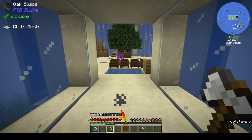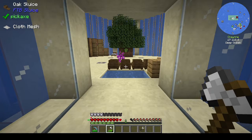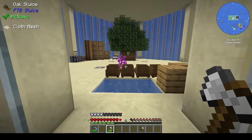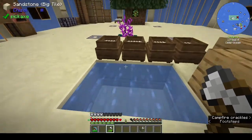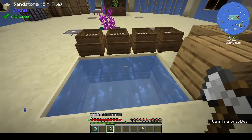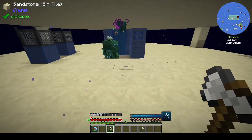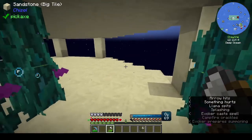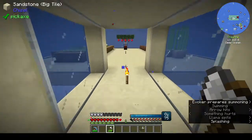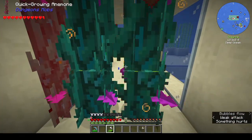Hi, this is Shane, and welcome back to episode 4 of Rustic Waters. I see that purple thing — I don't know what it is. I came down here and those are there — what the hell? It's a quick-growing anemone.